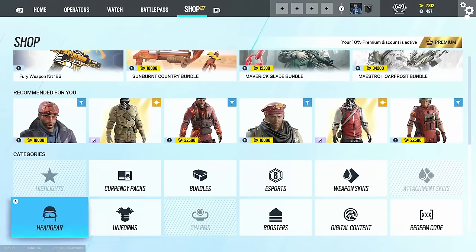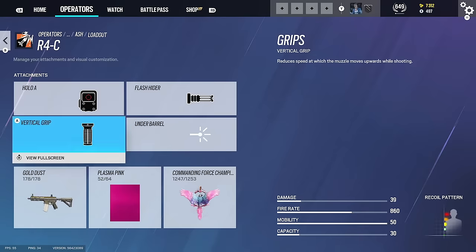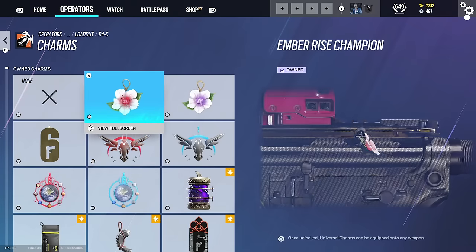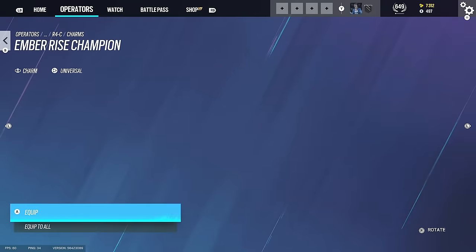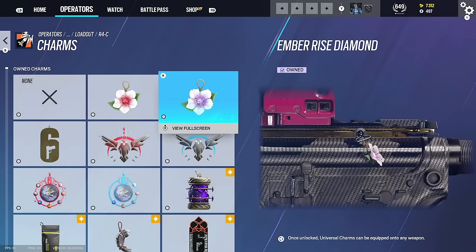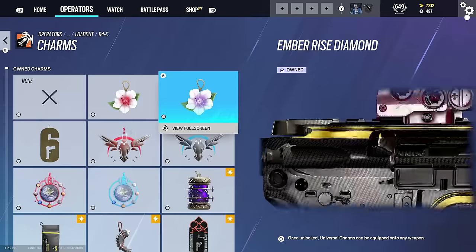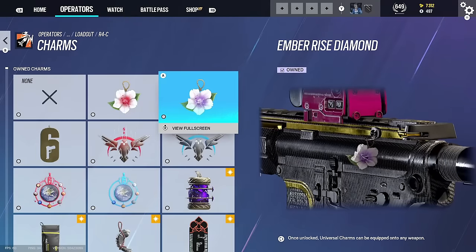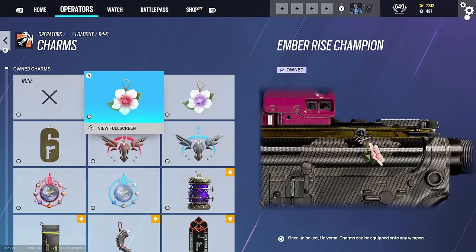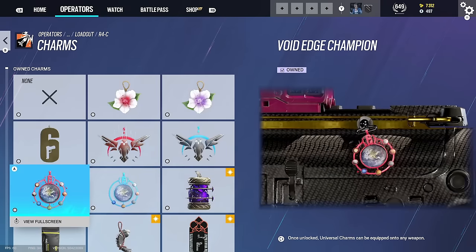Let me show you my rare charms. He's got the MBR champion charm - probably the best champion charm that's ever come out on Siege. We've got obviously diamond as well. I think there was a glitch that season - I didn't get it on PlayStation because I didn't play. I think I was diamond on PlayStation and then got champ, so we've got both, which is nice. Shifting Tides champ, Forward Edge champ.